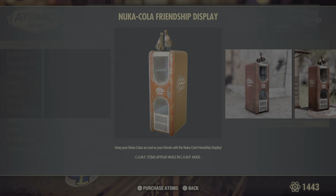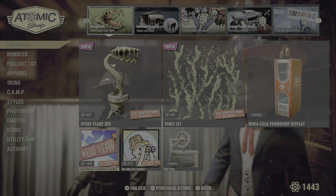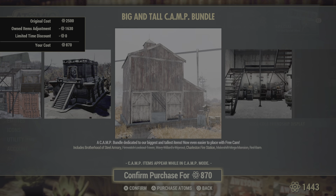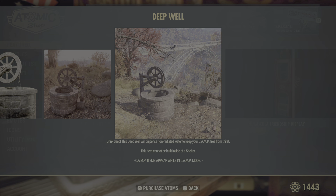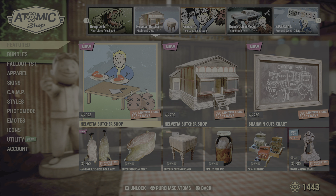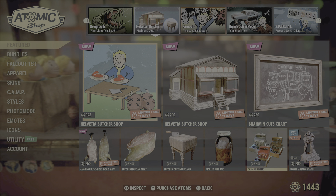If you don't have it yet, you can still get the Nuka-Cola Friendship Display. The New Year Countdown is up again for grabs if you didn't grab it back about a month and a half ago. The Big and Tall Bundle has all the prefabs you can get and place down. The Deep Well gives you clean purified water if I'm not mistaken. The Atomic Chop from last week is still up for grabs — you still have two more weeks to get it. Power Armor Statue and the registers are also available.